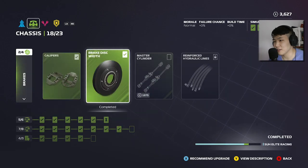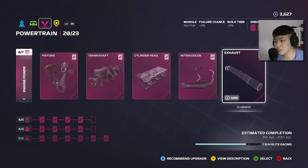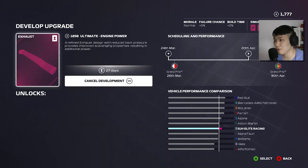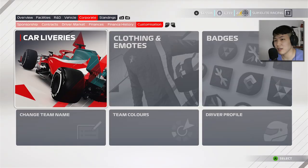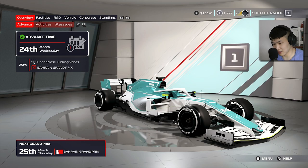Spec 3 has just come through, meaning we can upgrade more. We're getting hydraulics and weight redistribution — weight redistribution is always a good one. We'll also get engine power before the Portuguese Grand Prix. Here's a look at the season schedule: it's a 16-race season covering Bahrain, Portugal, Monaco, Azerbaijan, Canada, France, Austria, Great Britain, Belgium, Netherlands, Italy, Russia, Japan, USA, Mexico, and Brazil. I prefer 16 races over 21 — some tracks are just DRS trains with no overtaking.